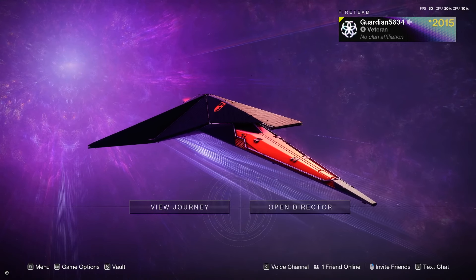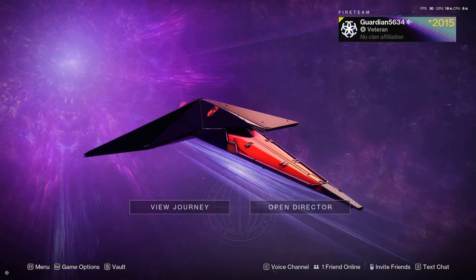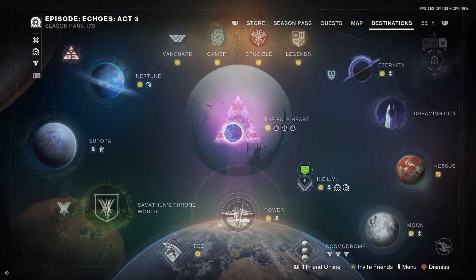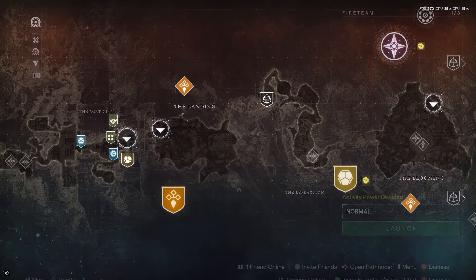Hey guys, it's Zach from the ConCon channel, and in this video I'm going to show you where all of Cade's six stashes can be found in Destiny 2. Once you launch up your game, go to your Director, then go to the Paleheart, and then you need to go all the way to the Lost City.